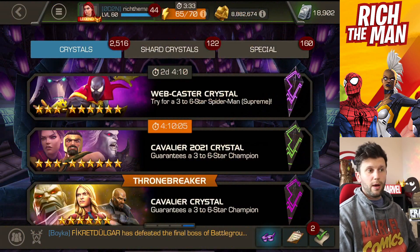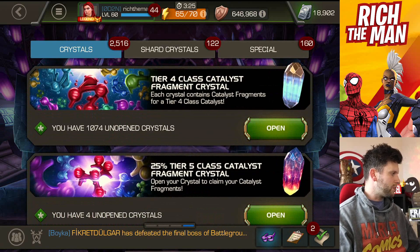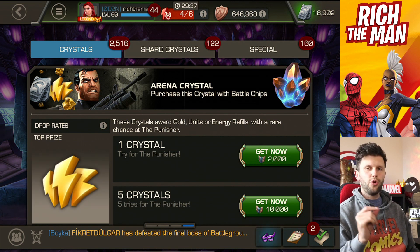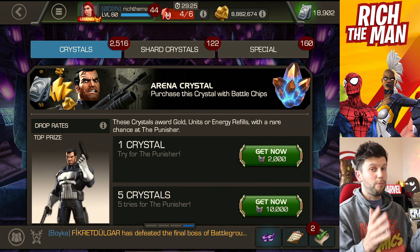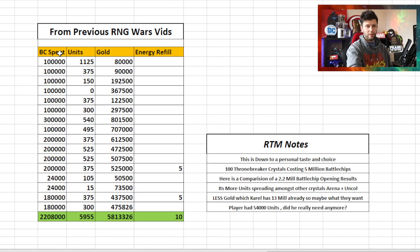These arena crystals could go one of two ways. For me personally, I normally go for arena crystals in small increments and just pop them open — sometimes it goes good, sometimes bad. I'm potentially saving up for a special RNG Wars that will look at 2.2 million battle chips spent on arena crystals. Even though the previous videos had different variables — some uncollected, some standard arena crystals — I personally feel that's the right approach.